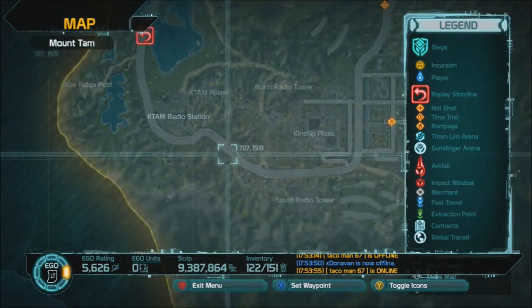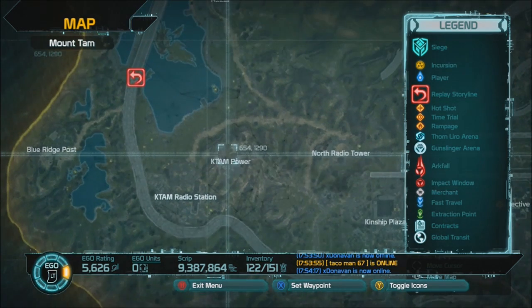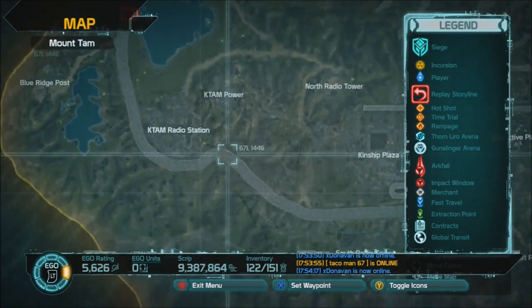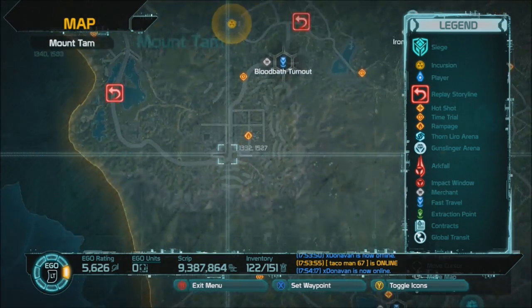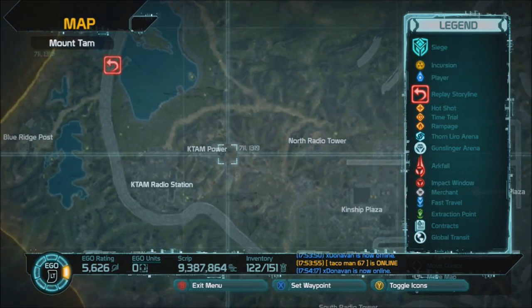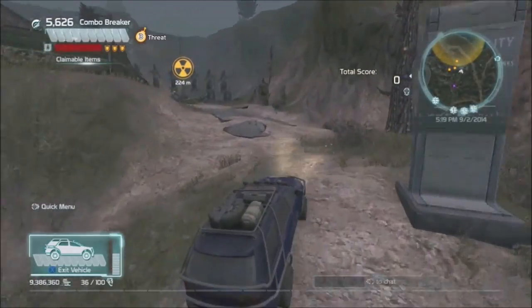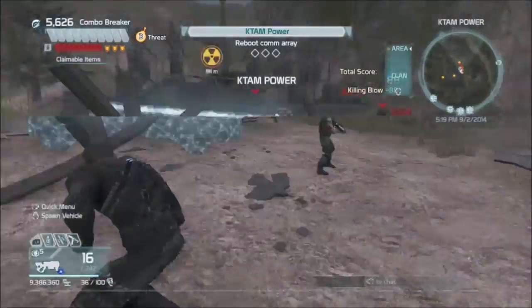Now we're going to go over to KTAM Power, which is also a daily contract location sometimes. There's a radio station and there's the power — you want to make sure you're going to KTAM Power. Here's Bloodbath, you run up here, here's the little road, you go up and boom, that's what you do to get to KTAM Power. It's easier to do this farming method here when there's not a daily or weekly contract active, because people are going to show up.